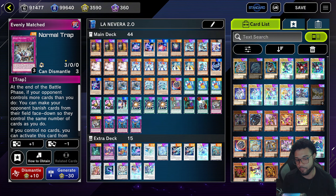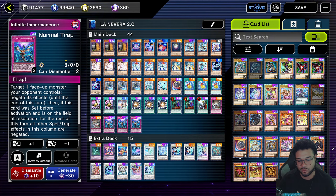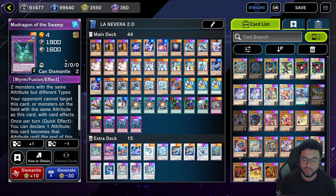We're going to run two Koba the Great for Koba the Great reasons, one Cross-Out Designator, two Evenly Matched — because I needed more board breakers and this thing alone can win you the game sometimes. I hate getting hit by this card, but this rogue deck needs it. Then we're going to run three Infinite Impermanence for Infinite Impermanence reasons — one of the best hand traps in the game right now.